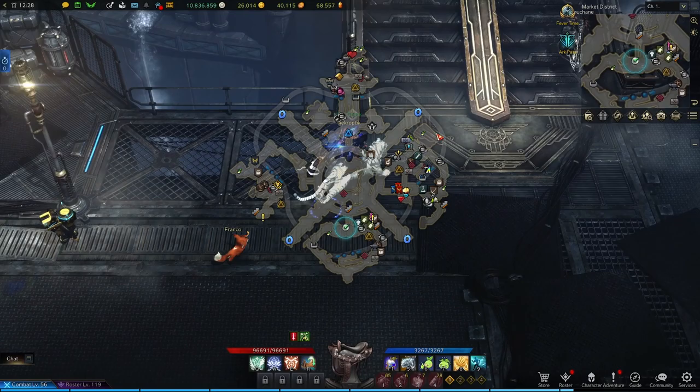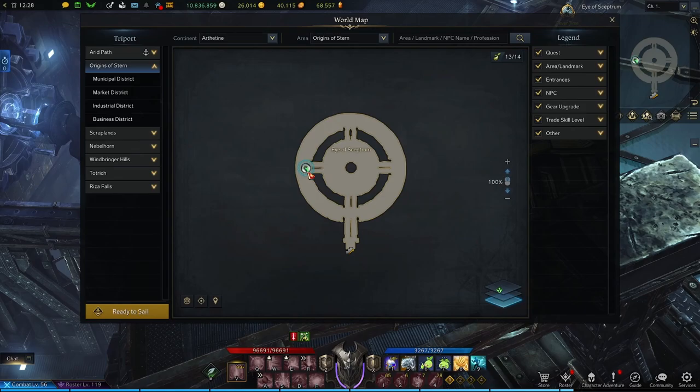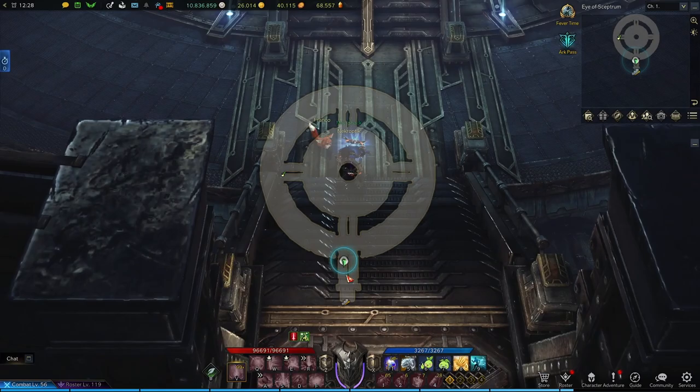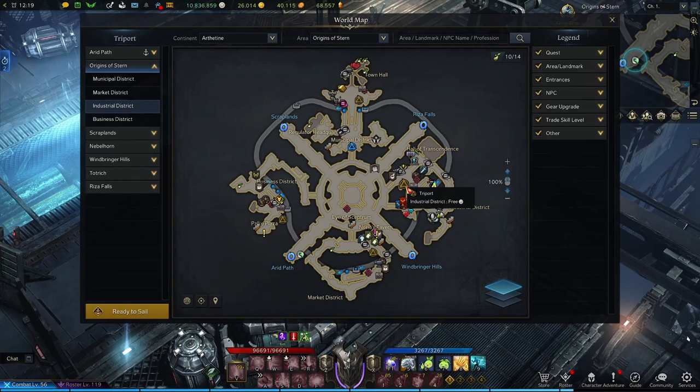Now we'll head to the center ring. Right here, we'll go down this stair icon, which will take you to this giant ring-looking map. Over here on the left side, we'll find yet another seed. Then head out the way you came and we'll head towards the Arid Path, stopping right here just before the portal so that we can grab the panorama of the City Vista.